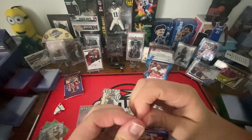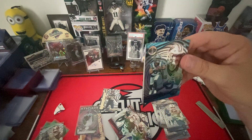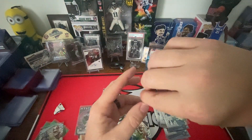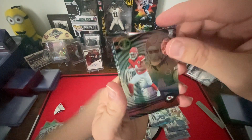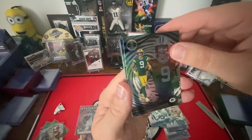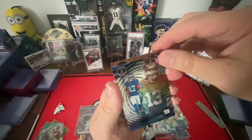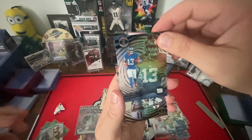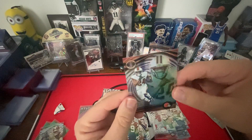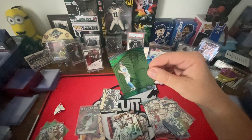Last pack. Rookie Bryce Young, rookie Rashid Rice, Christian Watson, rookie Jalen Hyatt, Nick Chubb, and a Ryan Tannehill green. Nice.